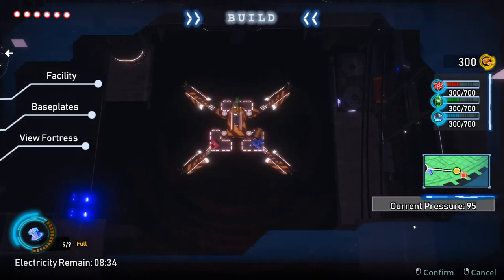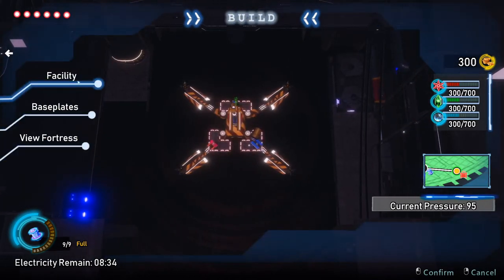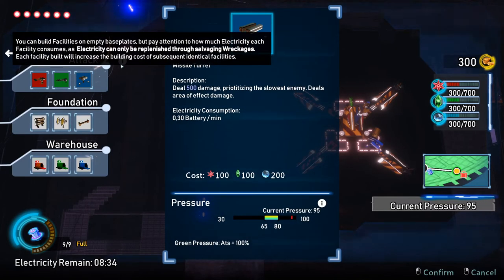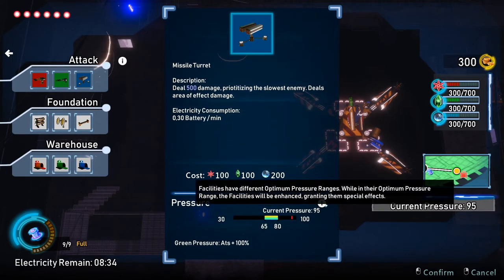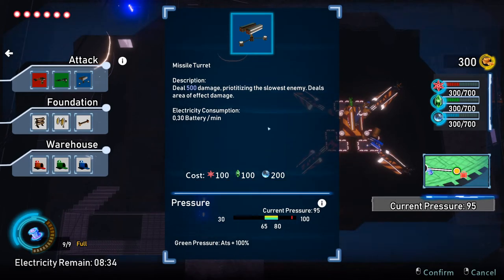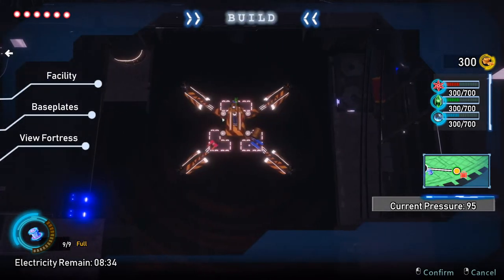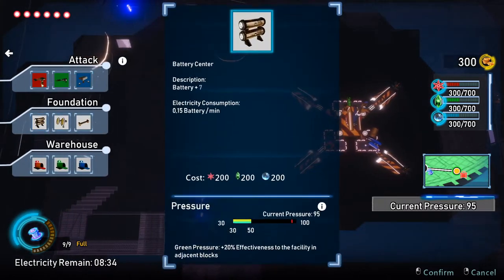Aside from batteries, we also have pressure. You can see the total pressure of my facility. Each facility has an ideal pressure — for example, here you can see the ideal pressure is between 65 and 80. If we can achieve that, the attack per second is presumably going to be increased by 100%. So it's a really good idea to try to get the pressure right.